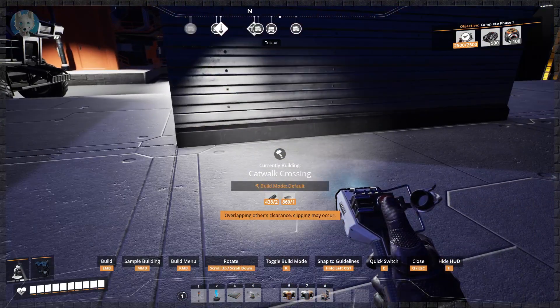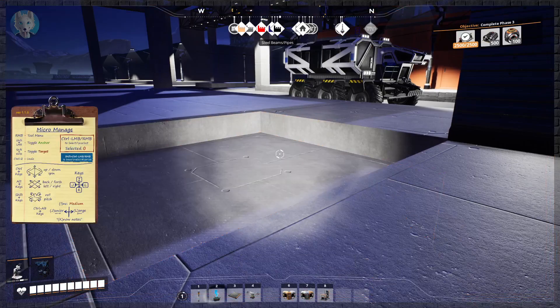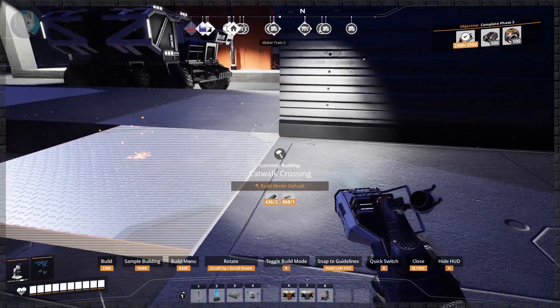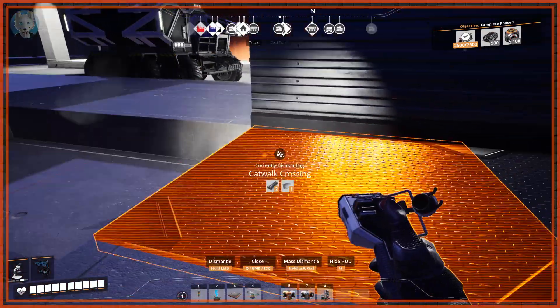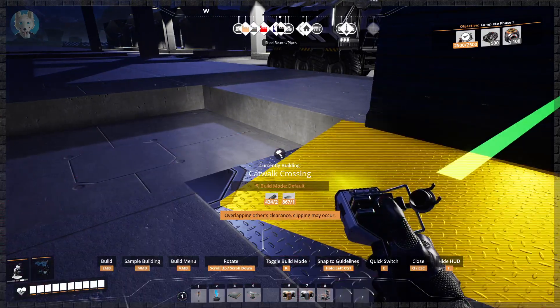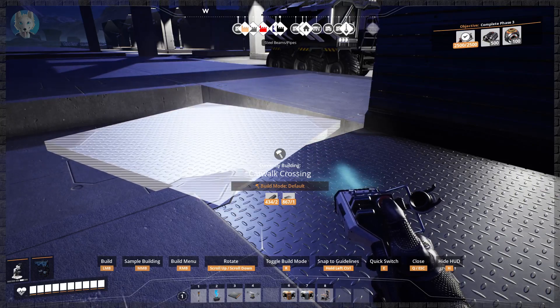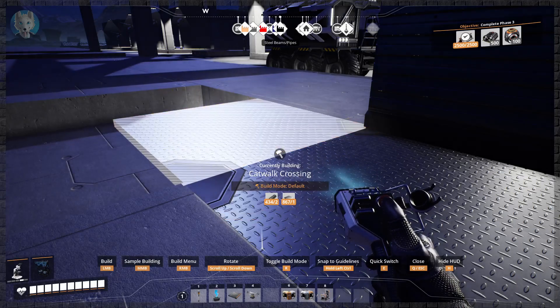The crosswalks - of course these foundations can't be placed because it wants to lock on. So what we do is do this, and you've seen people do circles with these before. You hold control and you can rotate based on this. And I believe it's two - okay, how many angles can this do? Two.